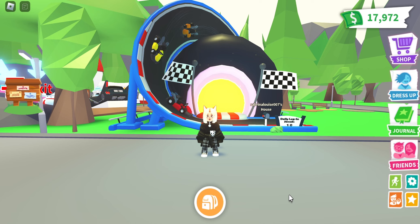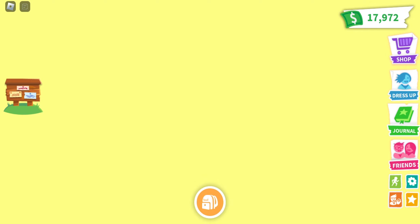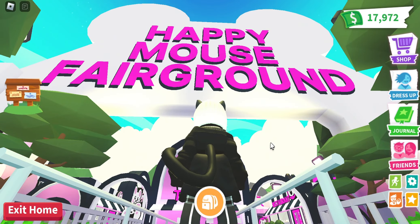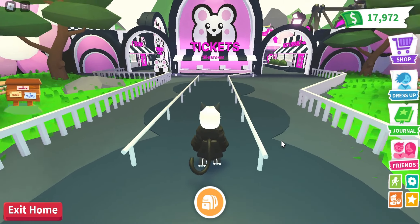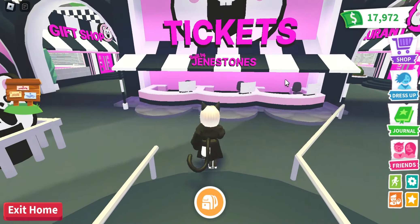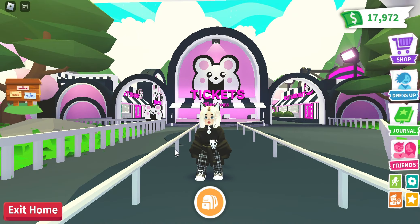Hi everyone, this is Jenna Stones coming to you with a brand new build — a build commissioned by the owner. She asked for a cute fairground, so let's not waste time. Here we are at the Happy Mouse Fairground. This build is very, very pink because the owner is a big fan of pink. I get a lot of questions about why it doesn't say my name on the front — it's not my house. I'm building for people, and I put my sign here to show in all my builds that it's done by me.